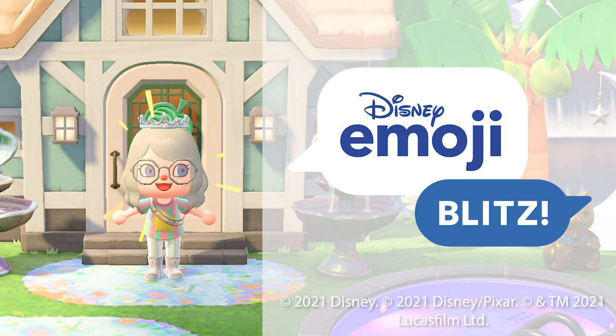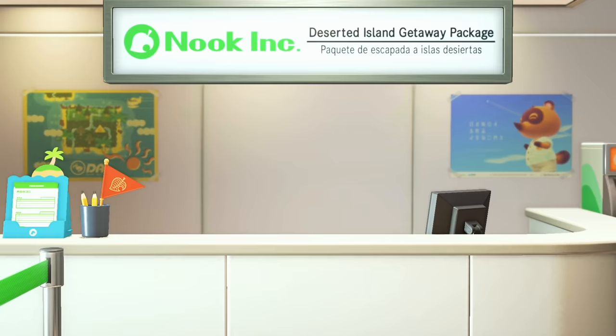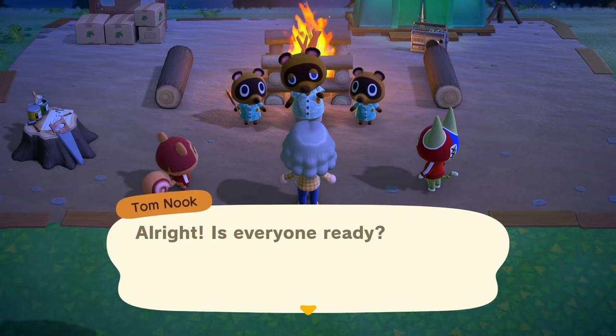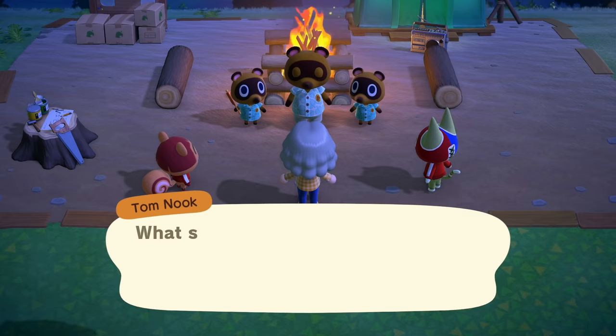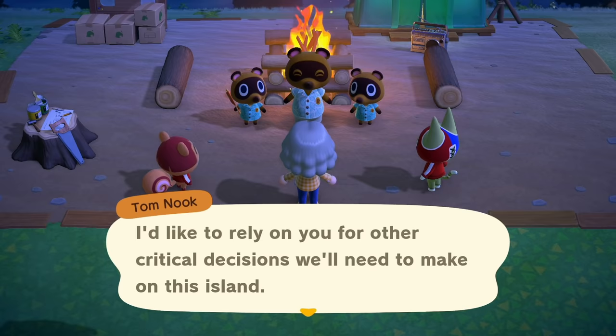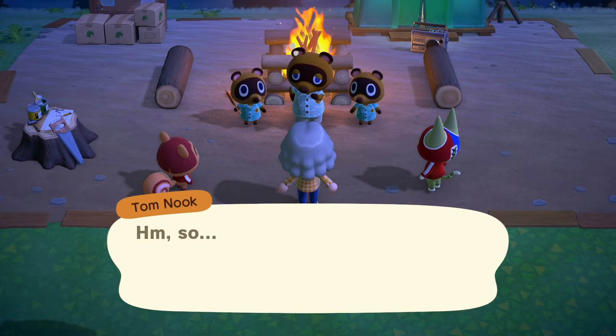Now let's get into the video and get K.K. Slider onto our islands. In order to show you the complete process, I'm going to be starting a brand new Animal Crossing island, naming it Blitz after today's sponsor. To get K.K. Slider to visit, you have to get your island to three stars, which entails playing through the entire tutorial of Animal Crossing: New Horizons. I'll be showing you the fastest way to get through this tutorial in order to get those three stars.